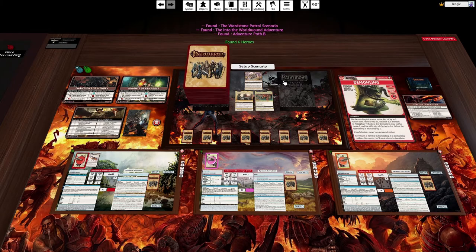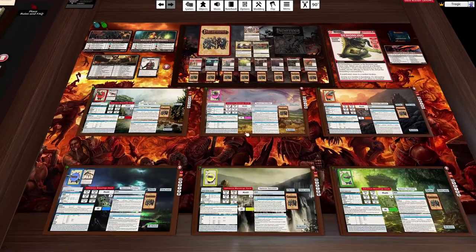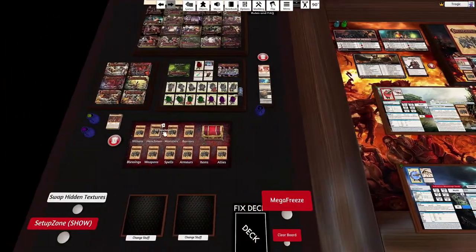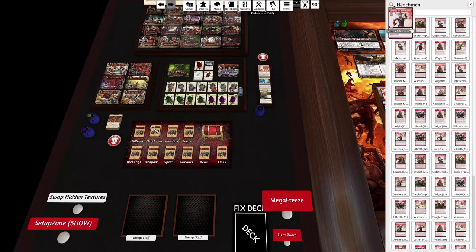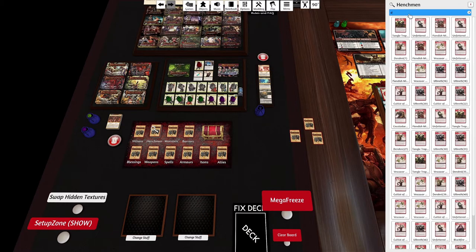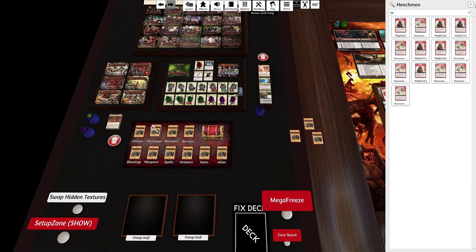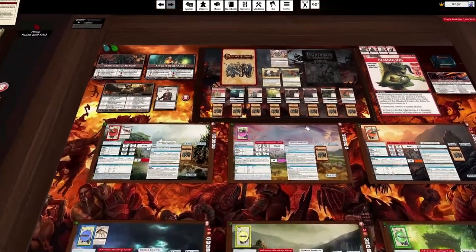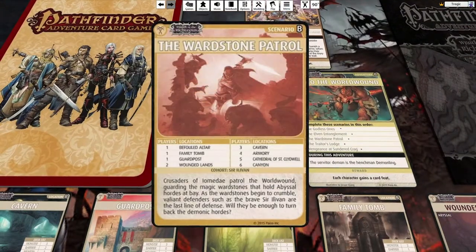Now let's build the scenario. I've done all the lore stuff, so I just need to go through the other things. We need the Cult of Baphomet, a tree, a guardsman, and a Rort - however that's pronounced. I'm just going to put these over here in the spawnable locations so I can spawn them when required. Let's also have a quick look at the Ward Stones.